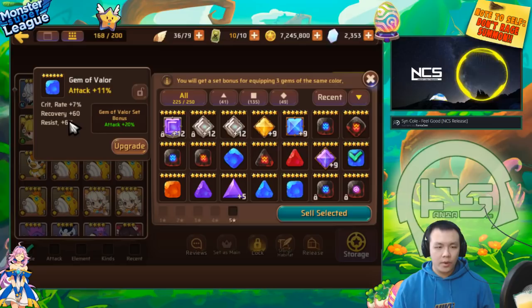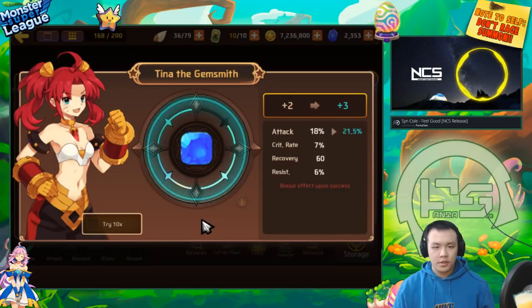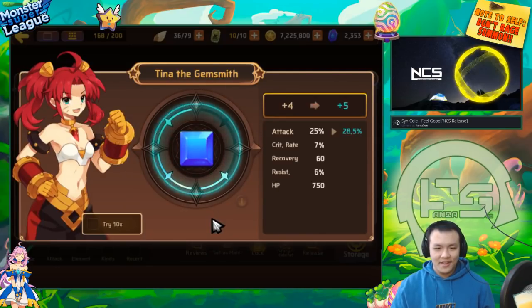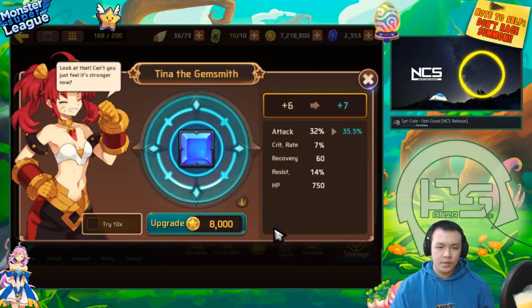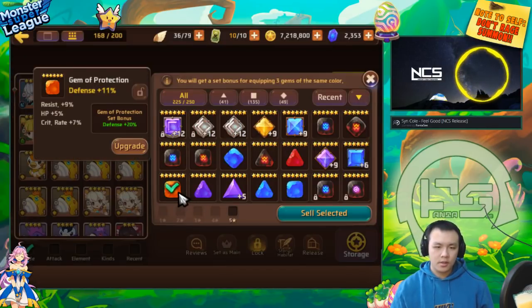This is a valor crit rate resist gem. I only keep valor gems if they're attack gems that have crit rate or have both crit rate and resist. This one has both and has three substats so I'm going to upgrade it. It went to resist - I think this might just be a random titans gem. But at least it's valor so almost all monsters can use it. It's not too bad.